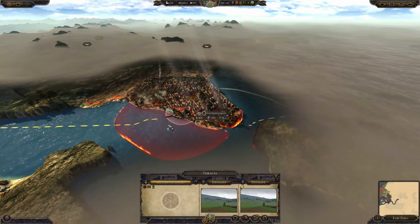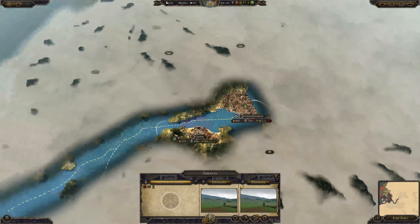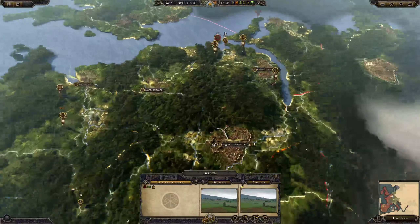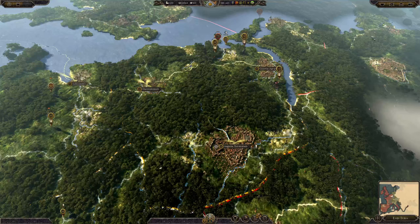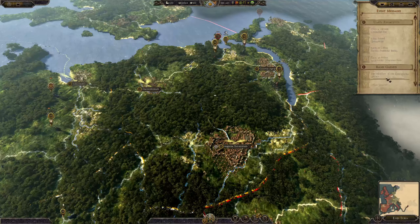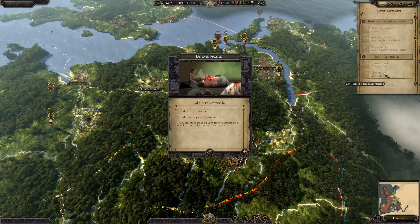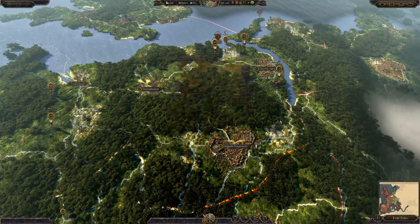Constantinopoulos must have managed to get rid of it somehow. Consumption had spread from Rotomagus to Constantinopoulos - I did get a message about that. Disease spreads - Consumption - maybe it was last turn. Anyway, whenever it was, it did. I'm not lying.